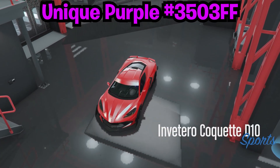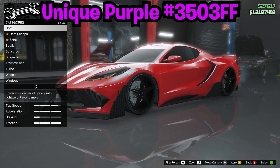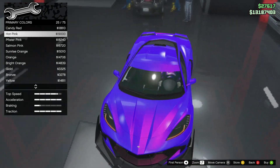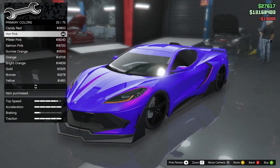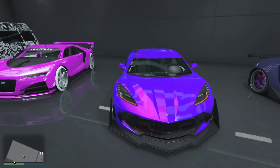The third crew colour on this list is going to be a unique purple crew colour. The hex code for this amazing colour is on the screen. It looks just like a normal purple at the start, but when you go to the pearlescent with white it looks okay — but you want to change it to the hot pink pearlescent and it's going to look 1000 times better. Out of all these I must say this is my favourite. The hint of pink makes this colour shine.